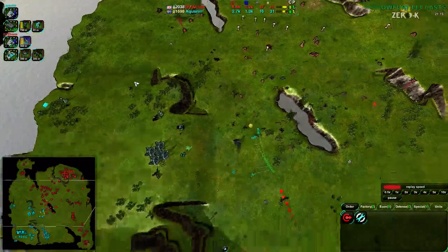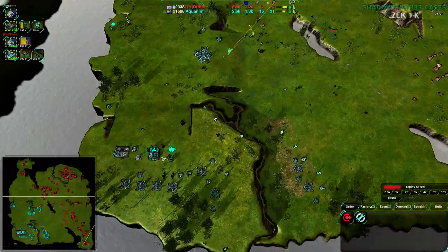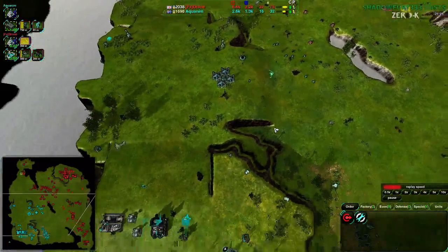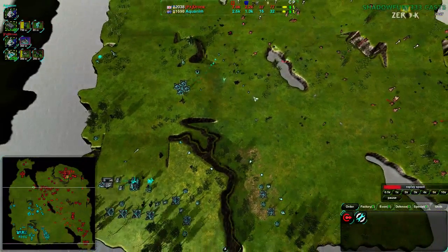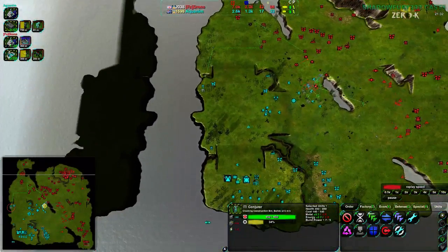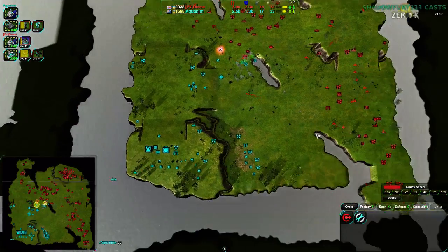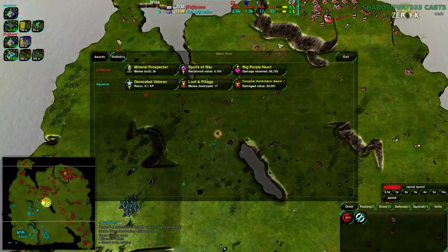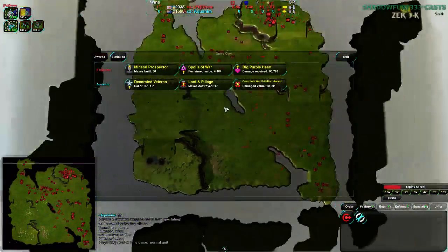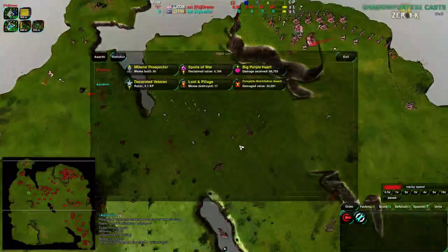Drone may not have reclaimed right at the beginning of the game where Aquanim did, but Aquanim is not doing it now when they have to — they're on the back foot and need the extra income from reclaim. They don't have the territory, but they have the reclaim. They have about 2,000 metal worth of reclaim — about a minute and a half to two minutes at economic parity they could have had. But throwing in the towel instead. I think it might have been a bit too soon — Drone had a lot of territory so it would have been hard to beat, but I think Aquanim could have taken economic parity with proper type counters.